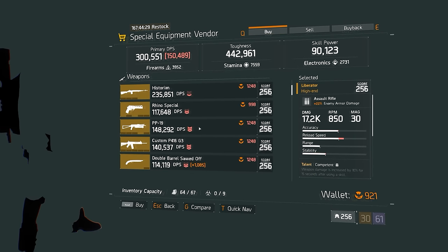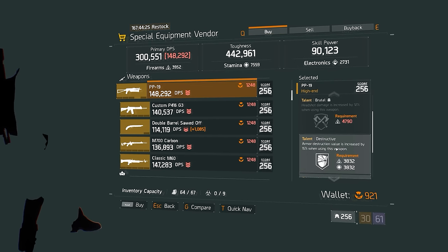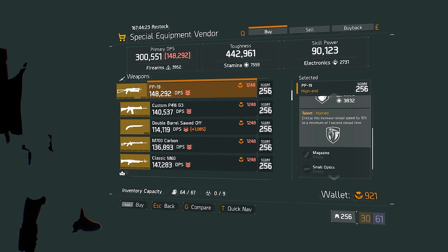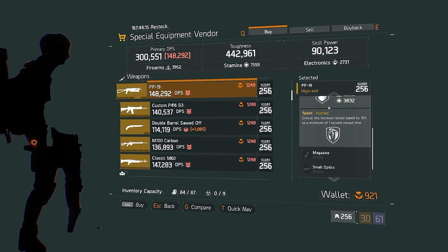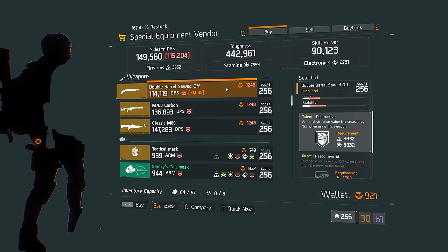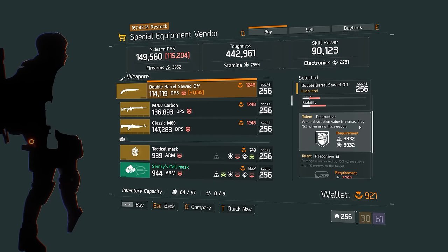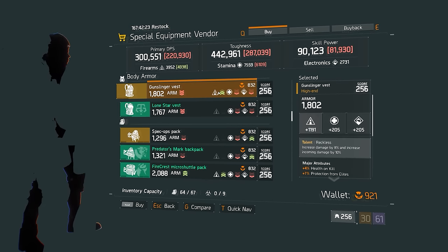Downstairs at the terminal, the special equipment vendor has a fairly well-rolled PP19. It's got Brutal in the top slot, Destructive, and Hurried. You probably don't need Hurried for PvP and would roll that away, but it's a really excellent talent for PvE throughput so I'd definitely keep it. For those chasing a well-rolled double-barreled Sawed-Off shotgun to finish off targets in PvP, you're in luck — there's one here with Destructive, Responsive, and Fierce: a great combination of weapon talents.